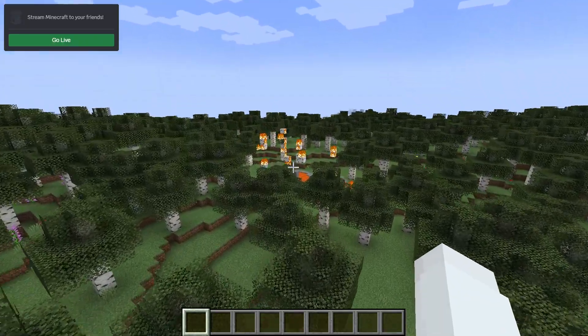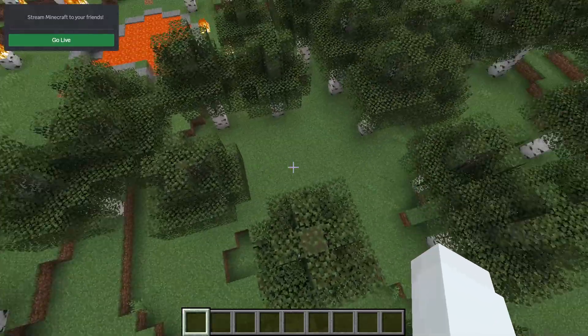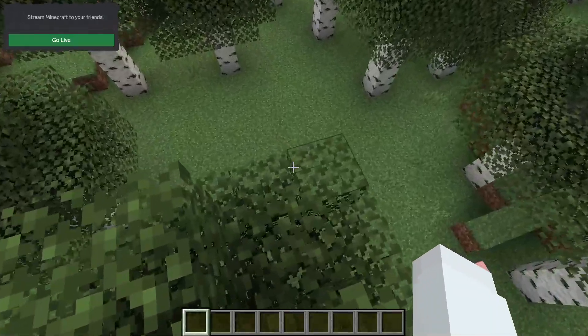Once you are both connected to the same network, launch Minecraft and either open an existing world or create a new one.